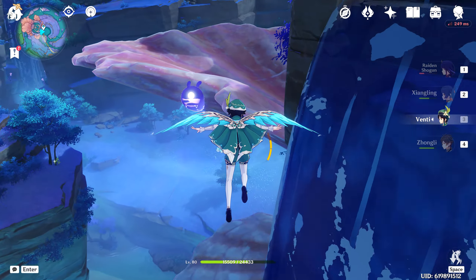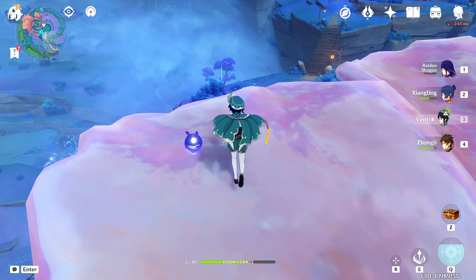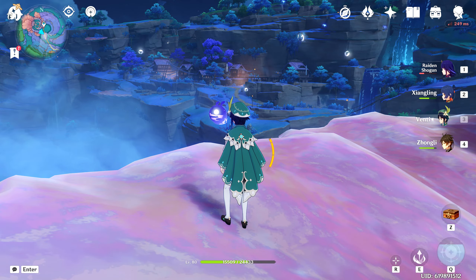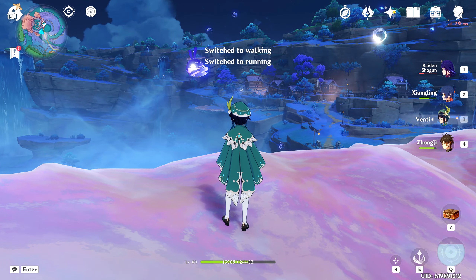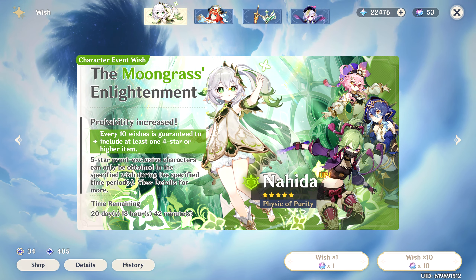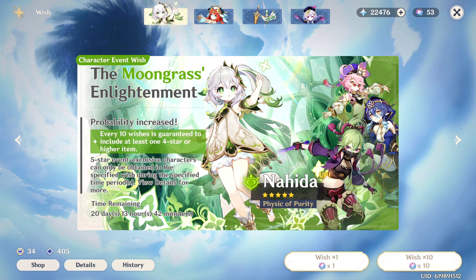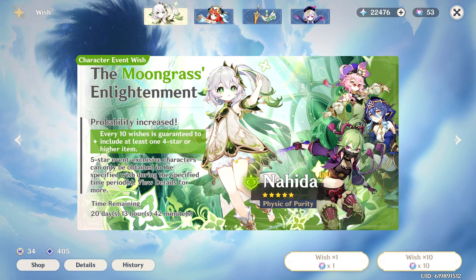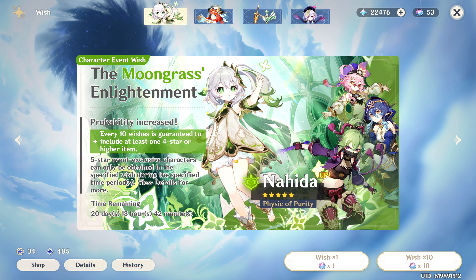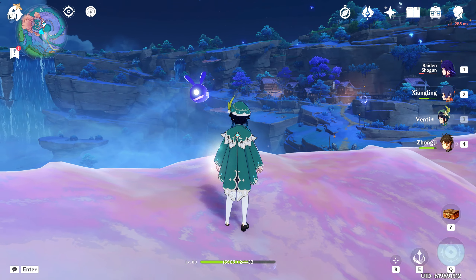It turns out I chose a relatively good time to come back to the game, because not only do I have a bunch of stuff to do, there's a bunch of new things out, including the Archon that I missed, apparently. So I've been spoiled somewhat in knowing that this is the Archon. Nahida, I think, is the Dendro Archon. I want all the Archons at the very least, so I'm probably going to be wishing for her. But before I do that, I know literally nothing about her because I haven't done the Sumeru story yet or anything really.